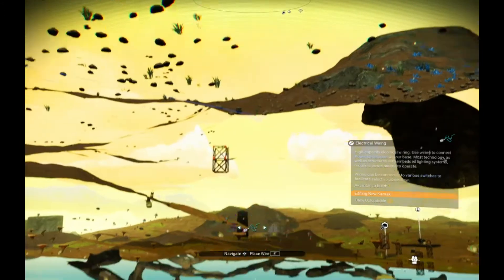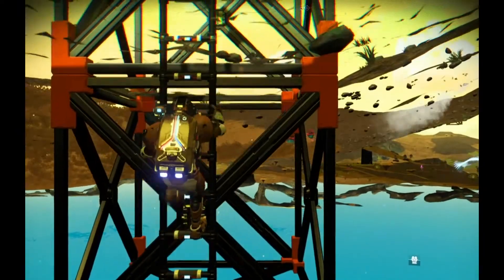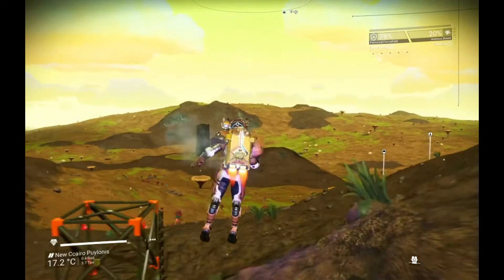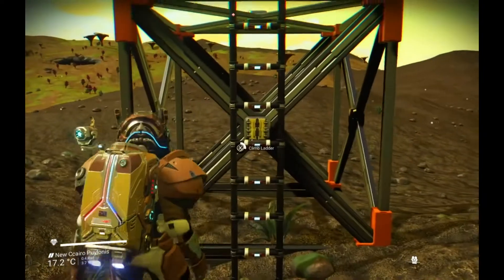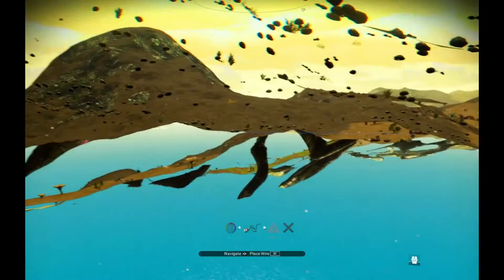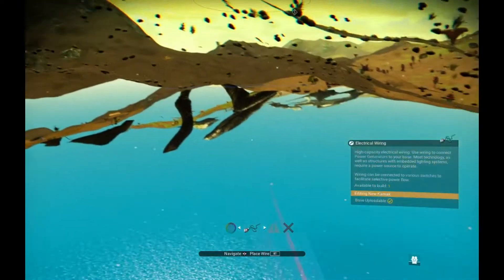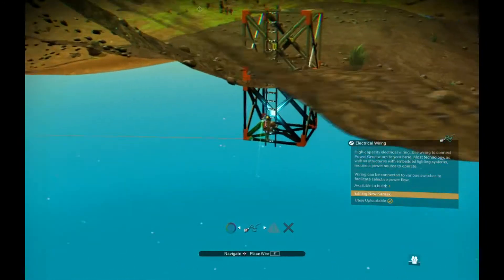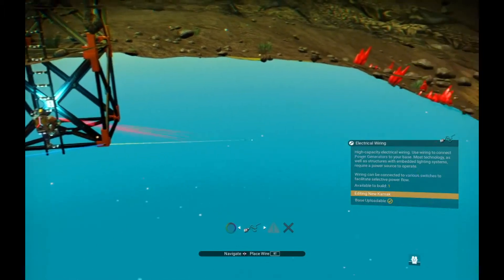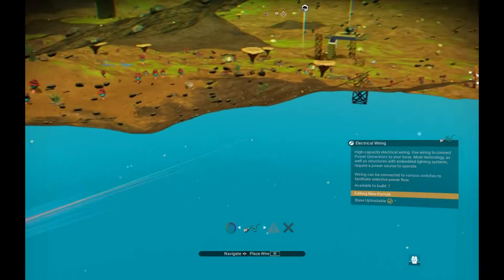That should do it. In a minute I will go and position one to there. At the next tower it's just a matter of locating where my power point is reached and dragging the wire — to here, to here, and then moving on. Finding the next tower that I've already built.